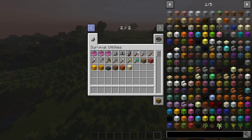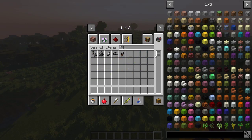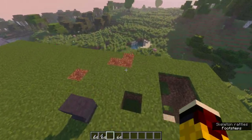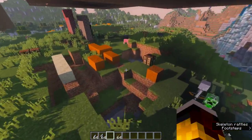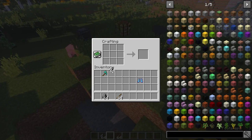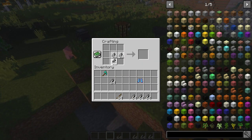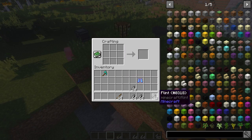Next up, we have the Flint Shard. This is crafted — I'm just gonna grab some sticks and various other things. You'll get four shards, and then you can craft them back into flint, so it's like an equal exchange. That works fine.